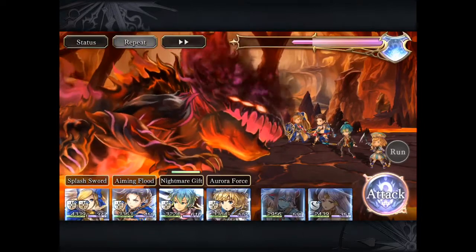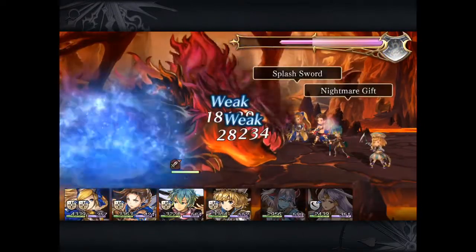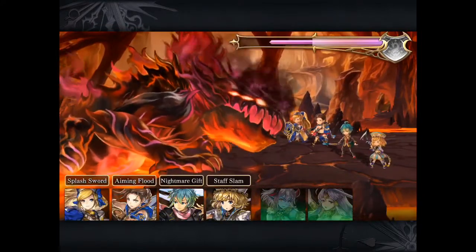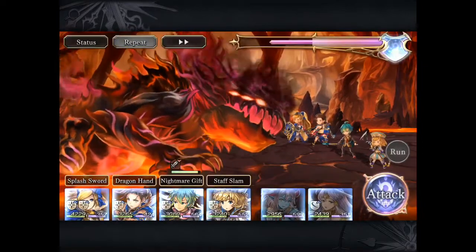So being that this area is more for a level 60-ish team, a full team of 5 stars is more than enough to defeat it, especially being that it's weak to water. So it's very similar to the original Nadira Volcano Dark Salamander.